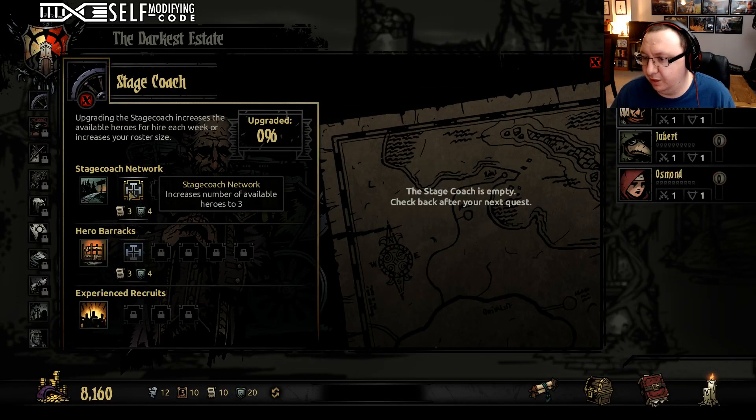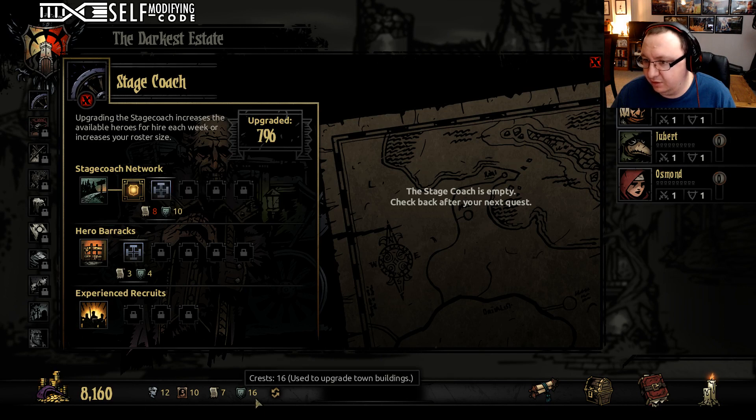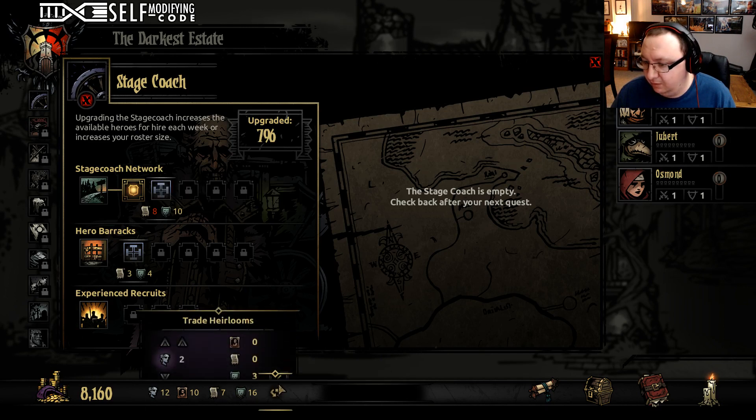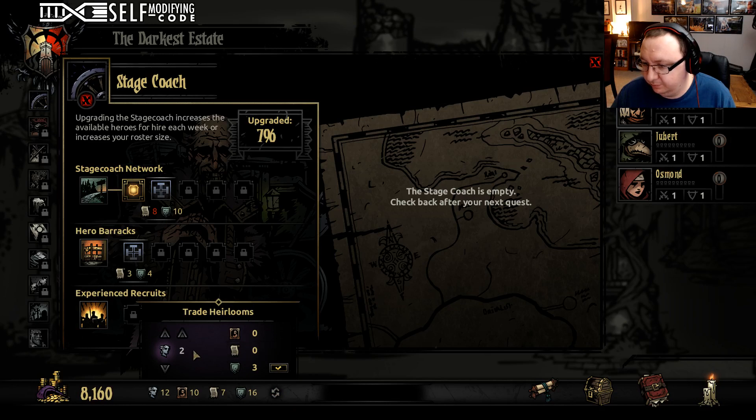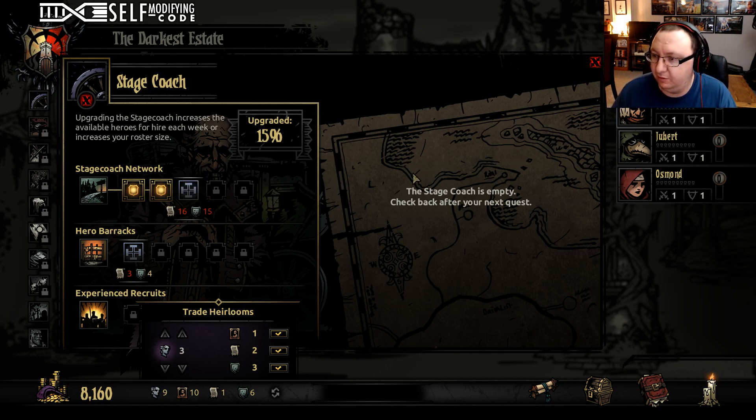We really want to focus on updating the amount of people we get from the stagecoach. Let's get rid of three busts to get two papers so we can get the next level of stagecoach. This means the next time we come back from a quest there's going to be four heroes instead of two for us to recruit from. That's pretty good.